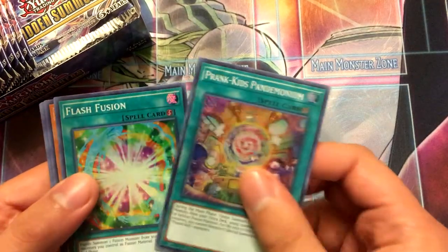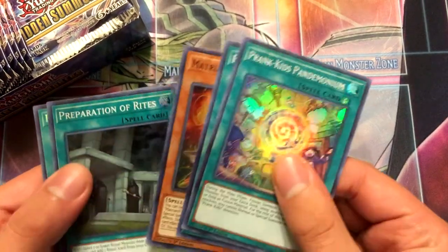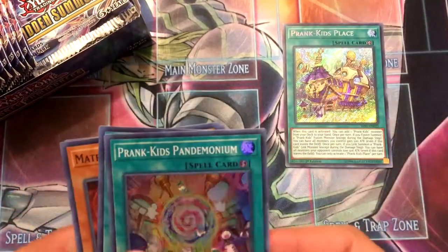Pack one: Prank Kids Pandemonium, Flash Fusion, Matriarch of Nephes, Preparation of Rites, Prank Kids Place. I heard this was short printed, but could be wrong on that.